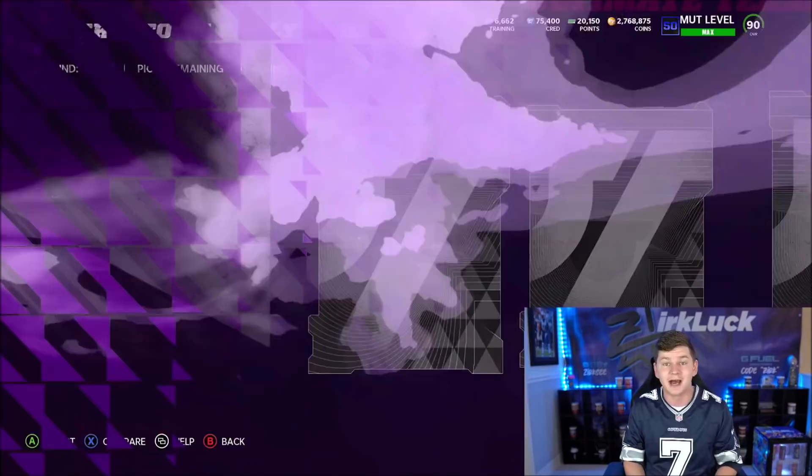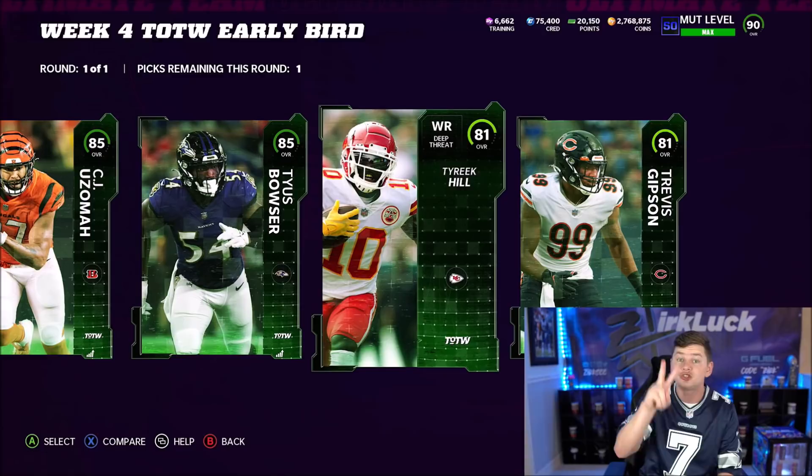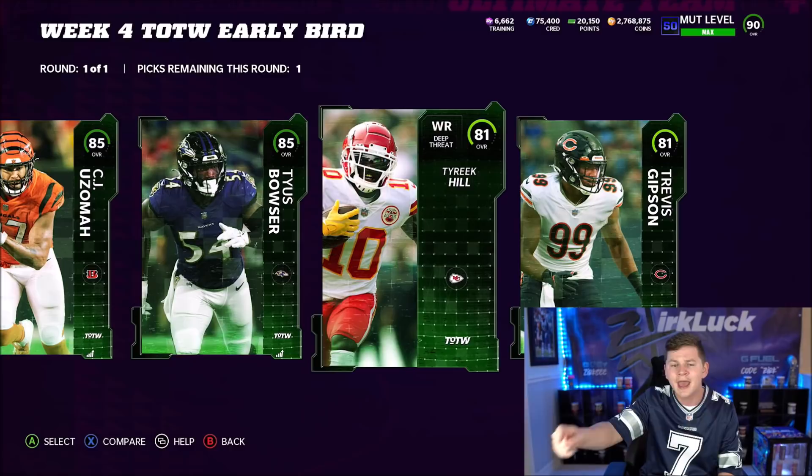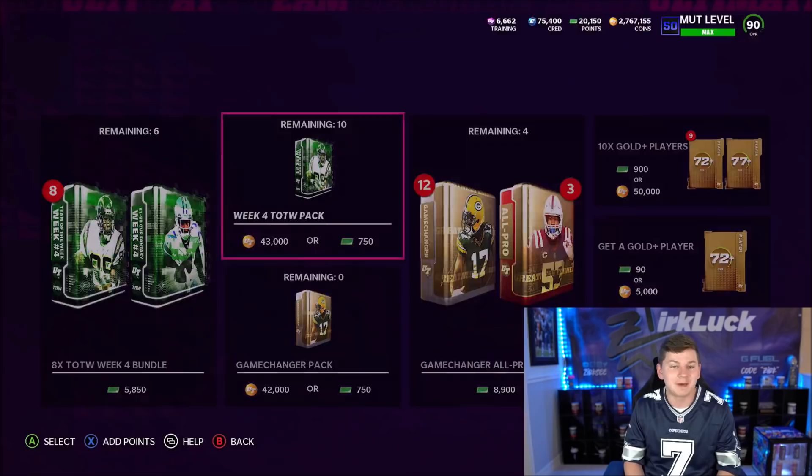We're going to do this early bird pack right here. You can see Debo Samuel, Marcus Williams, CJ Uzama, Tyus Bowser — Tyrico gets a plus 2 to speed in his power-up, so he's up to 92 speed, one speed faster than that MCS card. We're going to go with Debo Samuel just to have him for the set for Diggs. Let's get into these packs. We do have 10 Team of the Week packs.